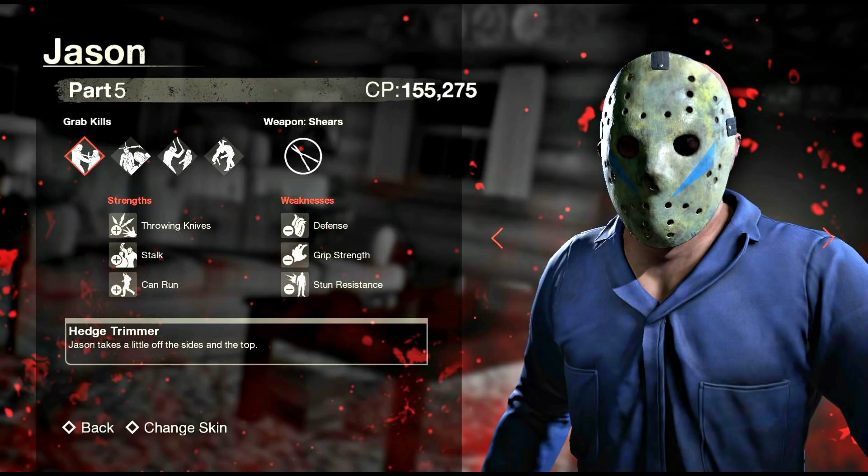The third strength is the run ability. The running ability is a bit confusing because we don't really get to see Part 5 Jason run in the movie, but that could be the reason why he gets from place to place so quickly.